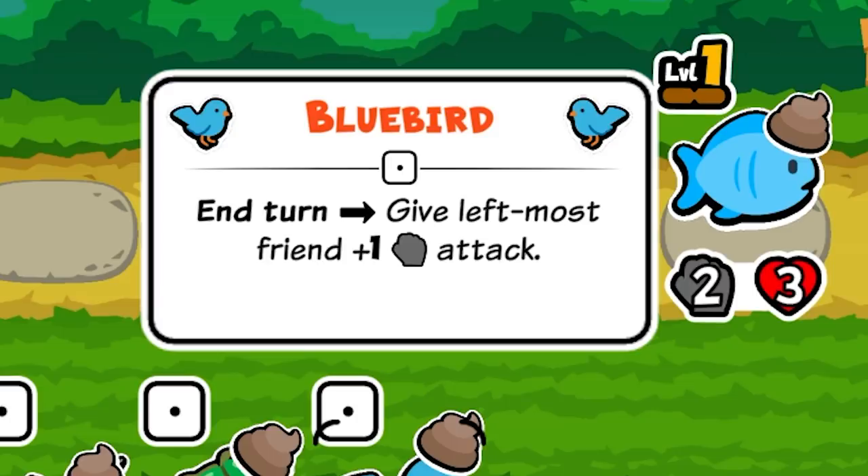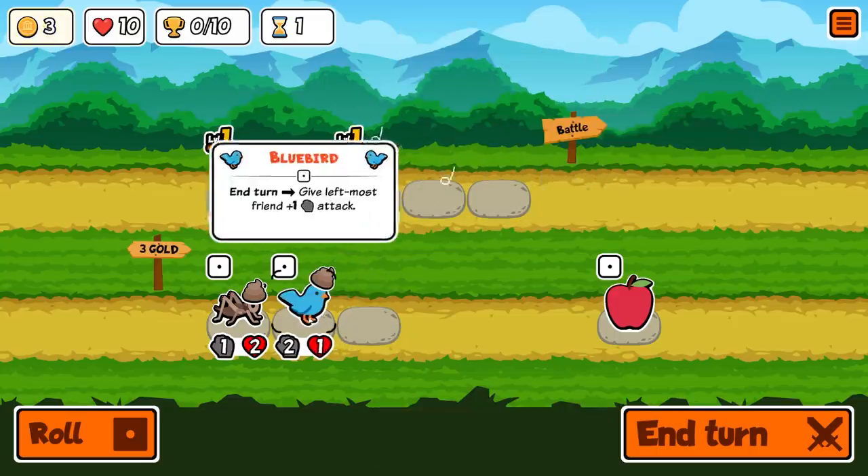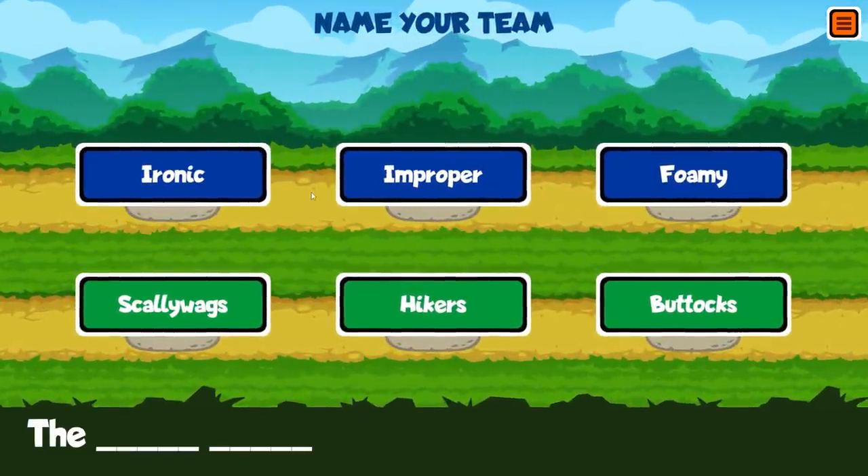And bluebird — end turn, give the leftmost friend plus one attack. That's probably going to scale pretty nicely, so we can basically just go like that. And then when we end the turn, that should give the fish a boost, so he's 3-3 now.